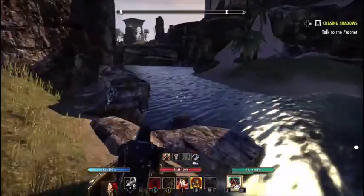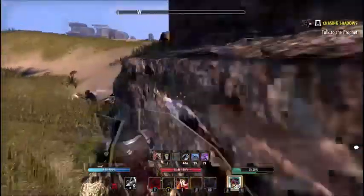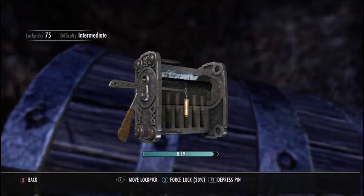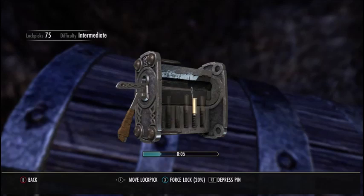See, someone got it — but there's one right there. Just hug the cliff wall. See — chest. I suck at lockpicking, so give me a minute. I failed that like three times. Oh my god, I'm screwing it up.